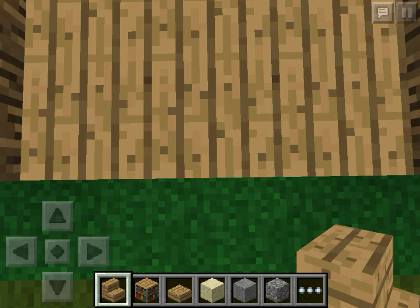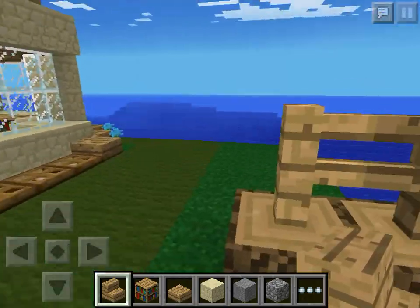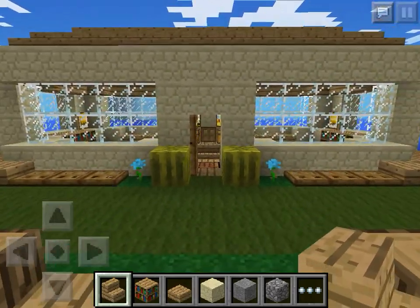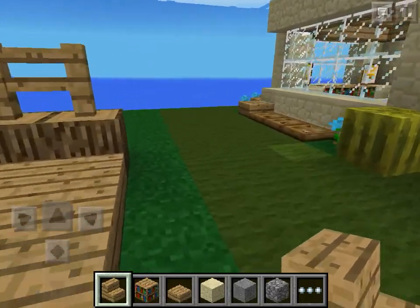Welcome back to episode 11 of the Minecraft Let's Play series. I'm Aston Duck and today we're doing something different. As you can see I'm in a creative world where I've been designing my house, and this is the design I've come up with. It uses sandstone, which is quite different to what we've normally been doing — our other builds have been made out of wood.